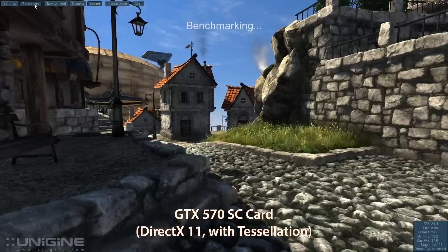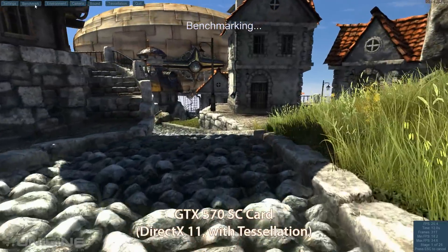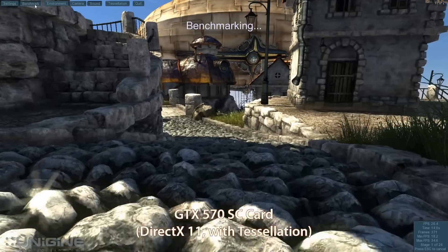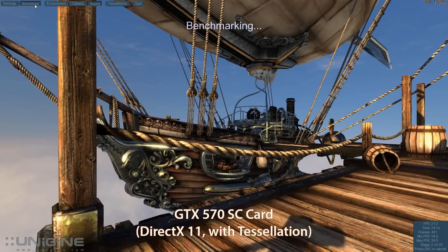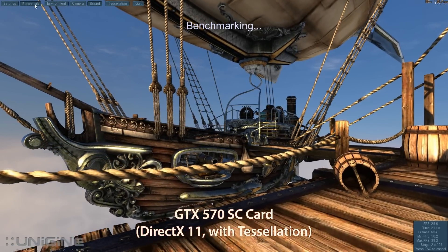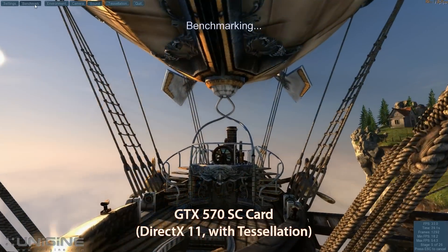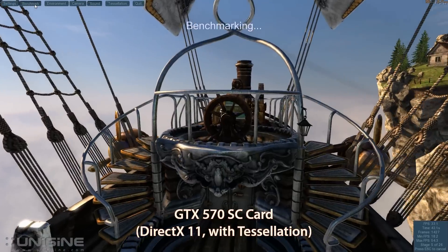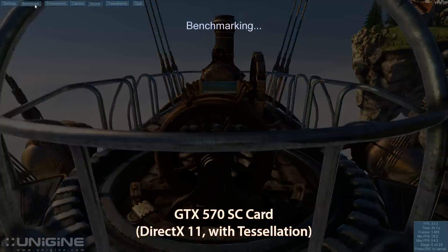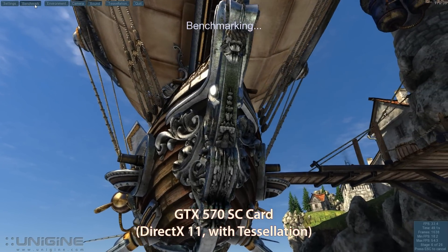Take a look at the rocks on the ground first — there's actually dimension to those rocks now, like each individual rock is sort of its own model. And right here you can see the ropes — the tessellation on the ropes, that's what I mean. There are thousands of extra polygons rendered for each rope and it actually gives it a real model instead of just a cylinder with the texture painted on it.